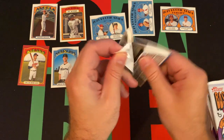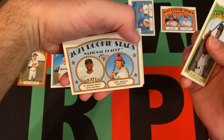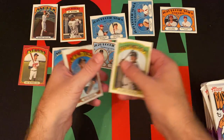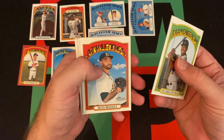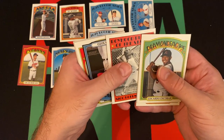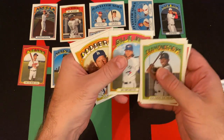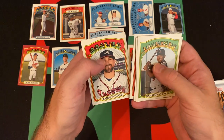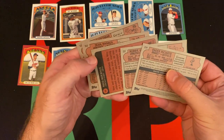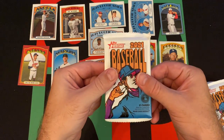Pack three: Waro Escobar, some more rookies, Ke'Bryan Hayes, Jose Garcia, Sean Manaea, Nico Hoerner, a childhood star, Juan Soto die-cut which is kind of cool, Bo Bichette second-year card, Clayton Kershaw, Robbie Grossman, and Eder Inciarte. Checking if any are short prints — double checking — doesn't look like it.